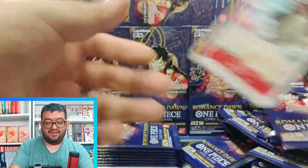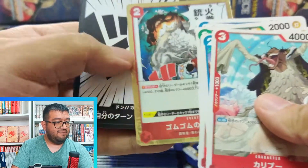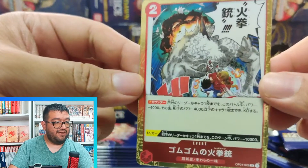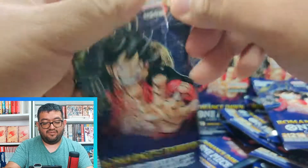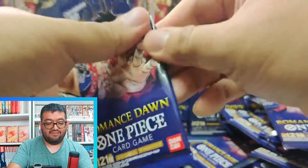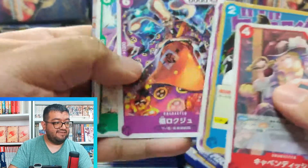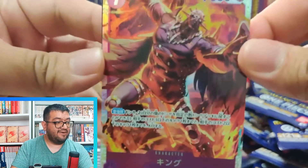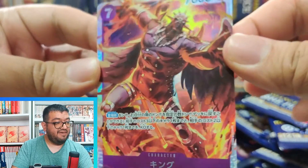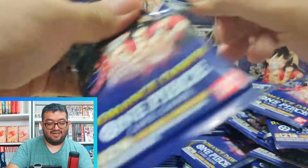Going through these next packs — Caribou, Alvita, Jinbei, and there is Gum Gum Red Hawk — a really powerful event, being able to give you plus 4000 and KO a 4000 power or less character on your opponent's side. We got Cavendish starting us off, and we have our Super Rare King. King is a really awesome card — being able to KO a three-cost and a two-cost character.